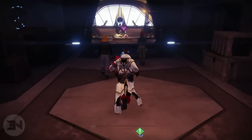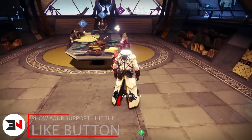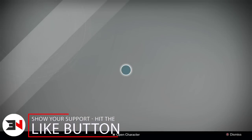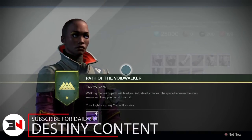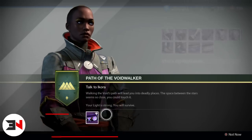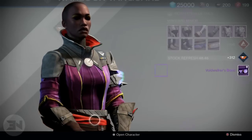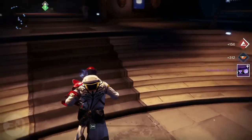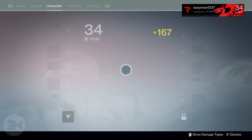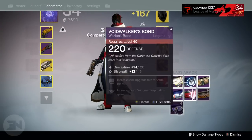Welcome back guardians, my name is EasyNow. In this video I wanted to talk about the level 40 legendary class items you get from completing your subclass quests during this week of 2.0 preview or when the full game releases. Once you go through all the different parts of the missions and quests, generating orbs and using your super in strikes and finishing the strikes, you get rewarded with a class item for each subclass of each of your classes.